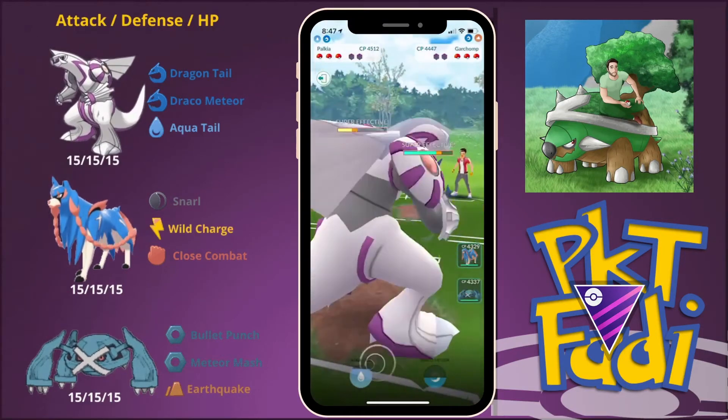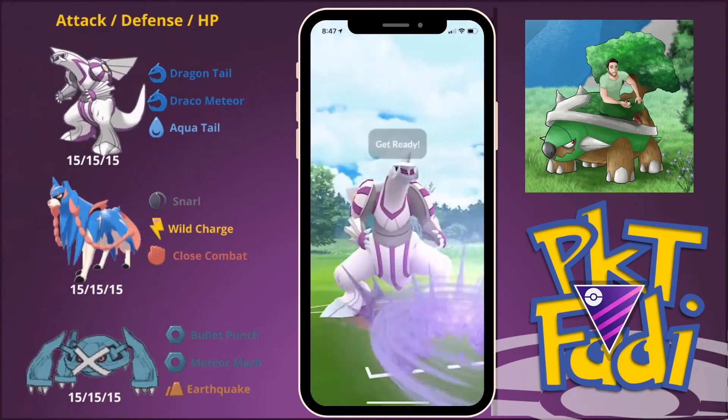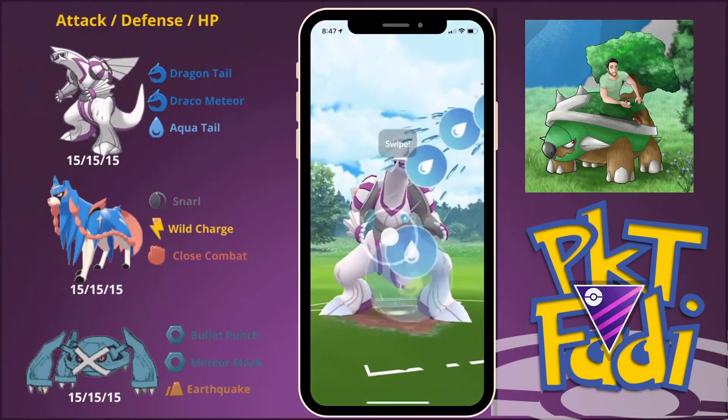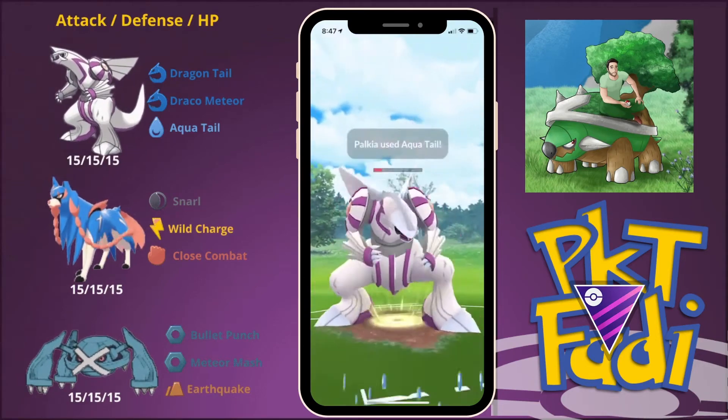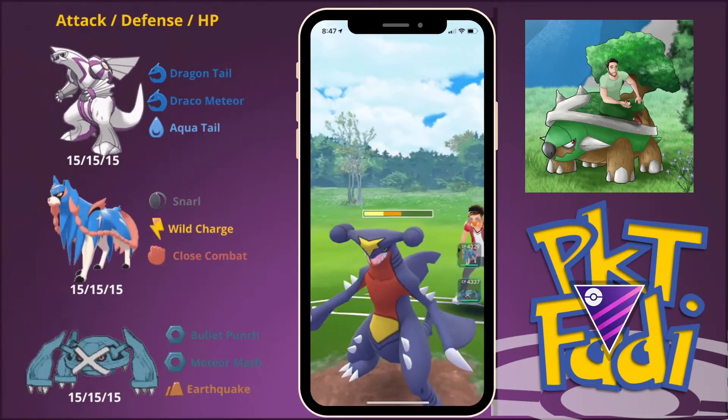So this is going to be a factor of who decides to shield first, who runs out of shields first. Here, my opponent is going to quickly swap out into a Garchomp. A shieldless Garchomp will be taking this Aqua Tail quite nicely. The rest of my team doesn't handle Garchomp too well.